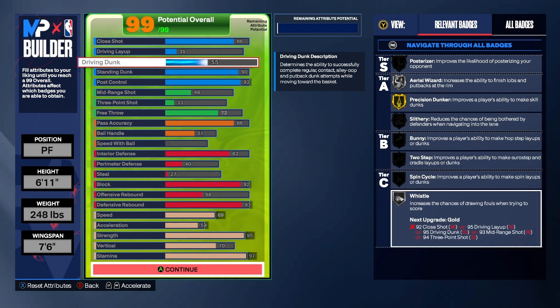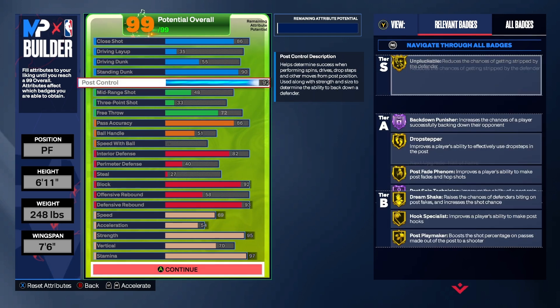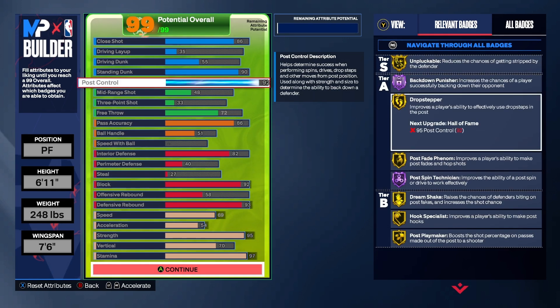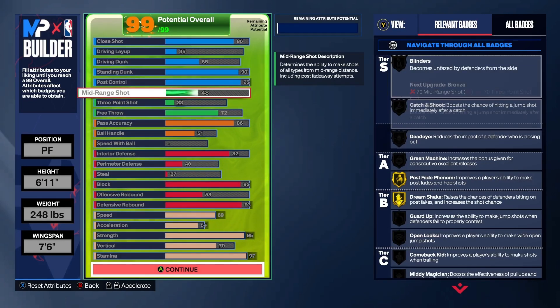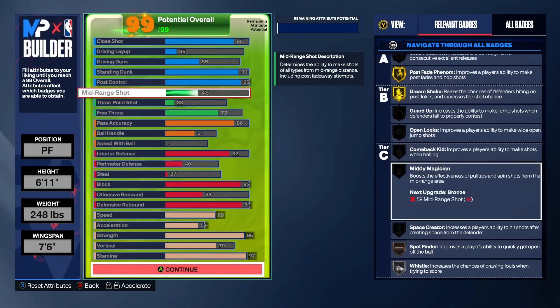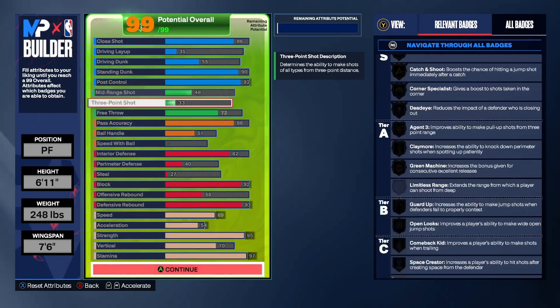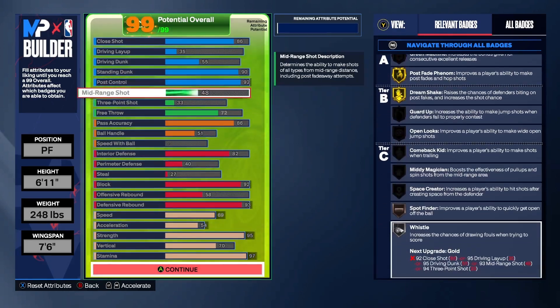The stats: 86 close shot, 55 driving dunk, 90 standing dunk, 92 post control, 70 mid-range, 72 free throw, 86 pass accuracy, 82 interior defense, 92 block, 93 defensive rebound, 69 speed, 54 acceleration, 95 strength, 70 vertical, and a 97 stamina.